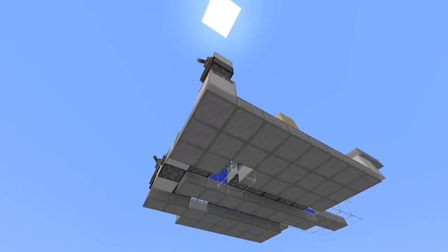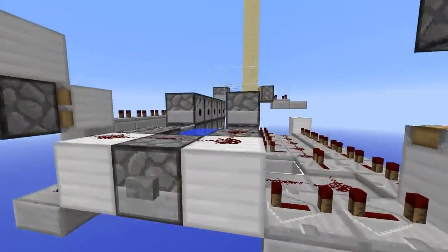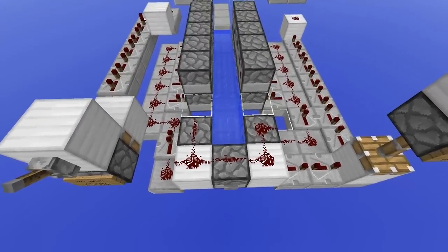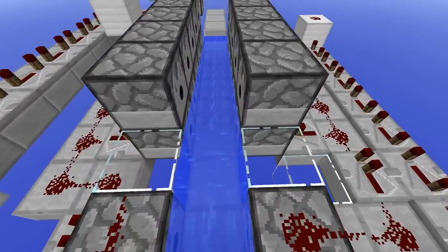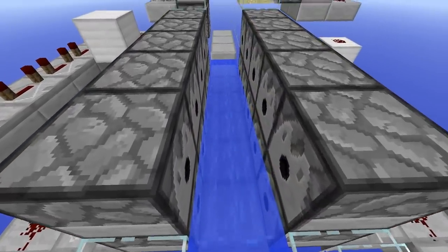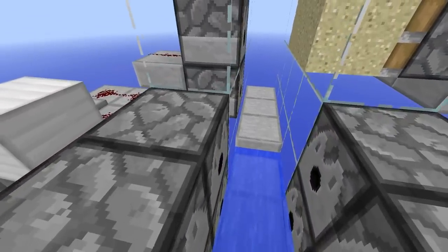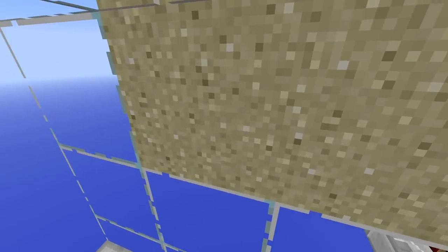Let's give credit where credit is due: this thing was made by Ignition Burst, who helped me with the original compressor cannon. This is pretty much the same — I just compressed it a little and made it look nicer, which is why we have this extra line of repeaters on the side. His channel link and the link to his video will be in the description below. But anyway, let's take a look at this thing in action.